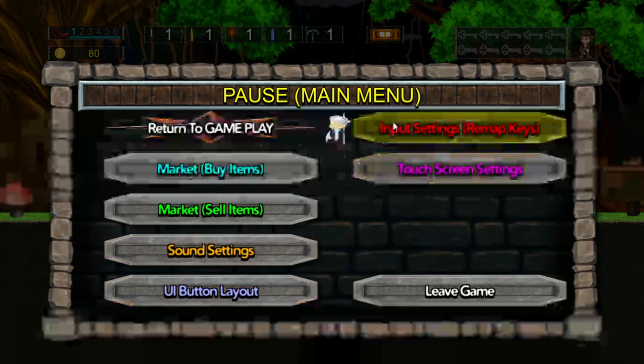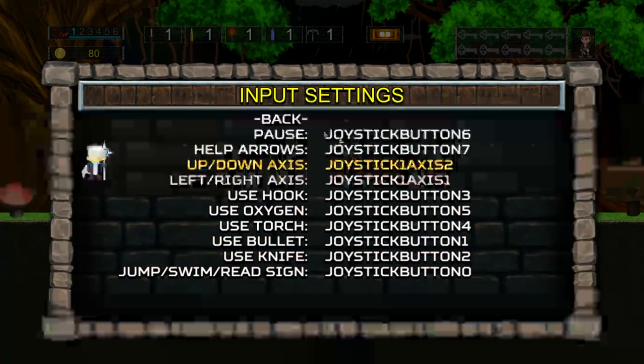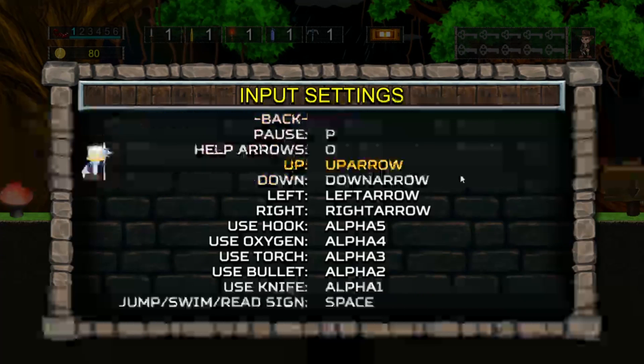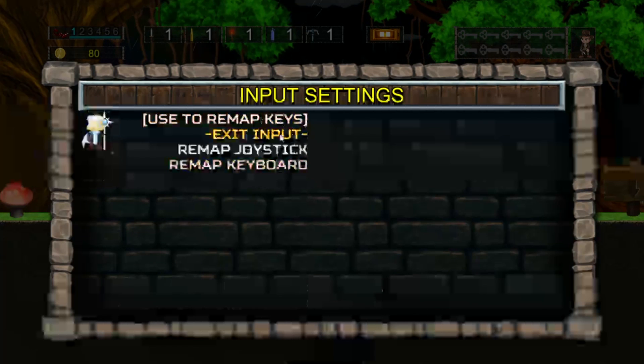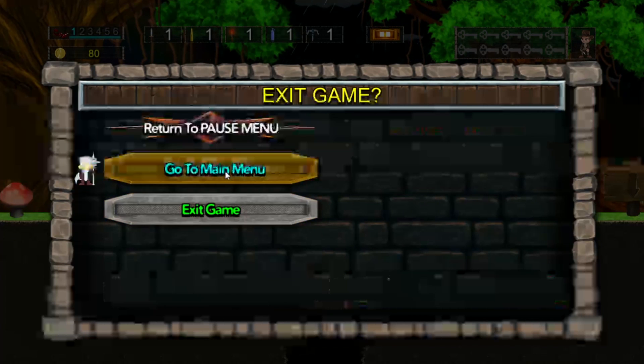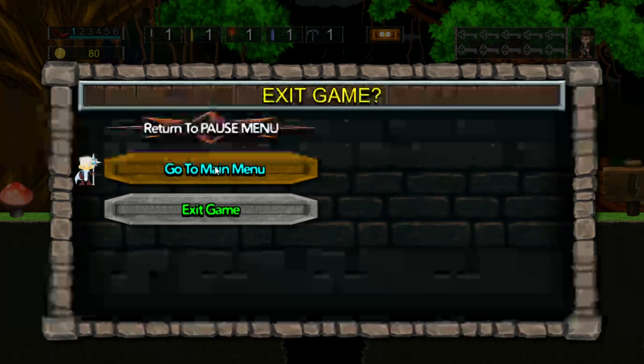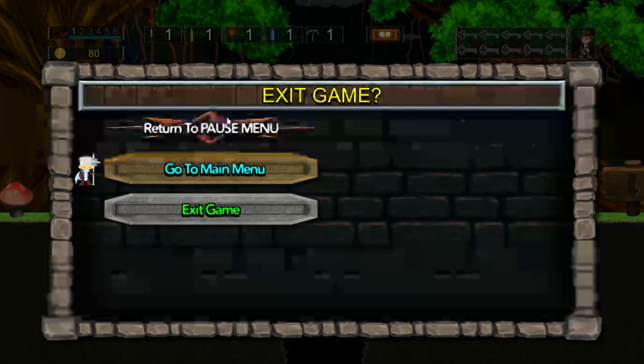The Input Settings was in a different tutorial, so you can change your joystick or your keyboard there. If you want to leave the game, click on Exit Game — it will take you back to the Desktop. Go to Main Menu will restart the game back to the Main Menu, which is right before the Start Menu.